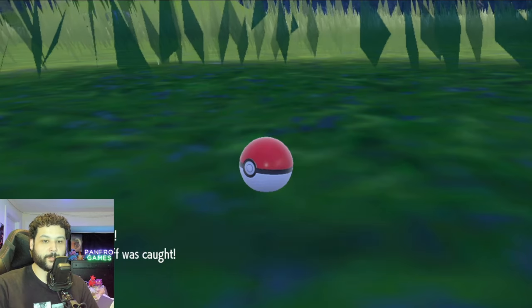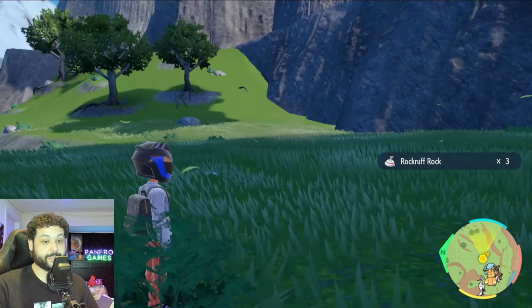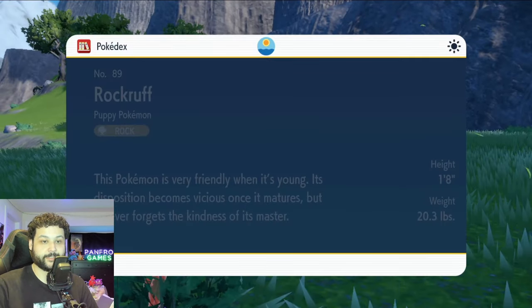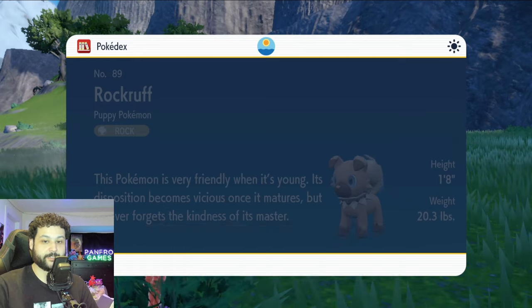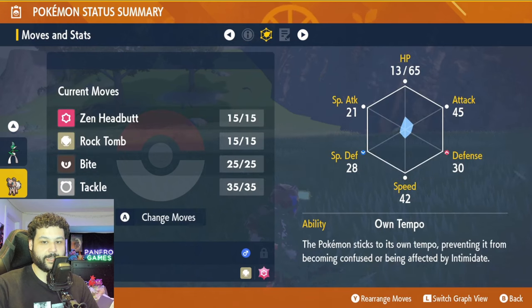We got the critical catch and Rockruff is in the bag. We can just double confirm this Rockruff's ability real quick. That is only step one — getting the ability. Step two is we need to evolve it during dusk. It actually has Own Tempo right there, so we're good to go.